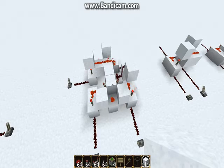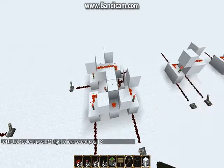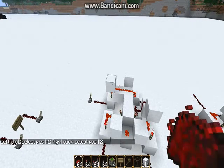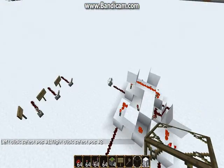First off, let's handle world edit. To start, you'll need single player commands installed. You start by typing T slash slash wand, and this gives you a bronze axe — but that's a special bronze axe. It's what lets you do copying and pasting in world edit.